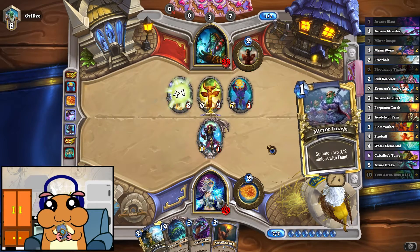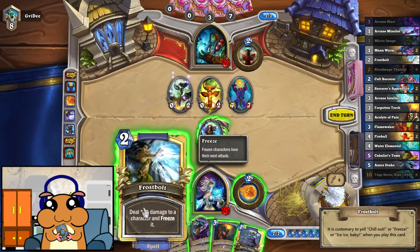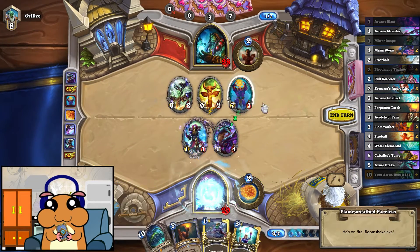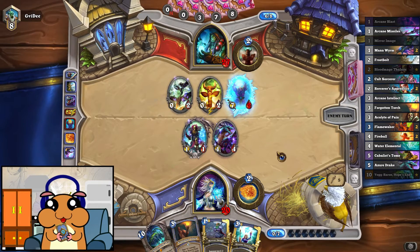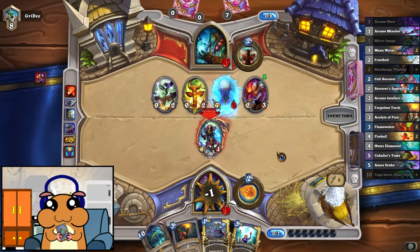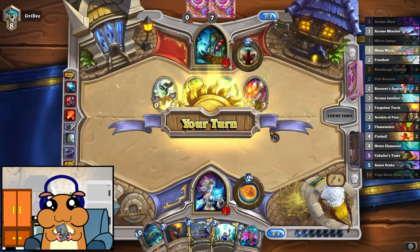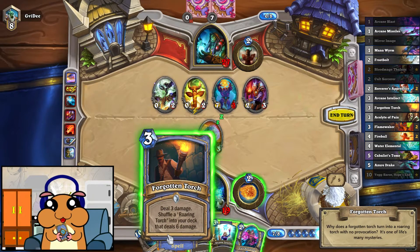Welcome to Hamster Hearthstone. That's a lot of spells, but what we need are minions. I guess the Acolyte is fine. No turn 1. Spell damage, huh? Fine. Do I coin this? Probably not. I should coin the Water Elemental, or just play it next turn. Okay, let's just play it.